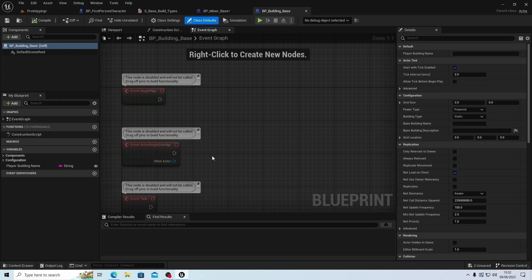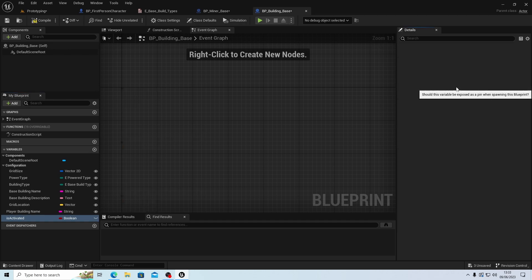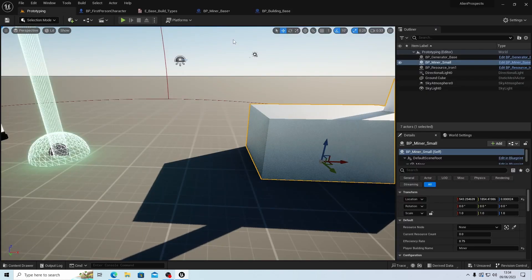We need to be careful because we've got one in the generator as well. Let's call it 'is activated' — a boolean value, false by default. We'll put it in a category called 'control'. Let's compile and save. Going back into our mining base, we now have 'is activated' in the control section.